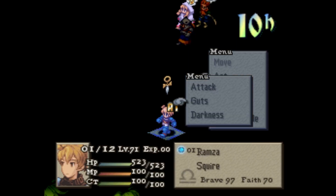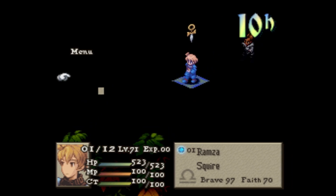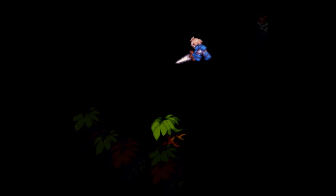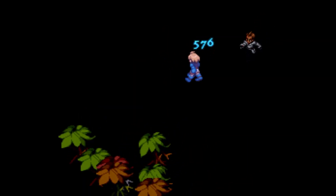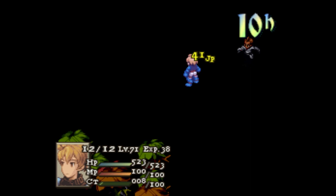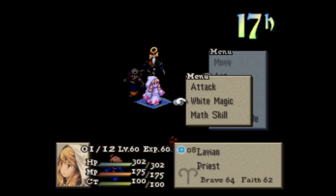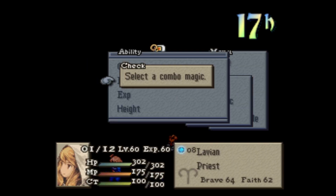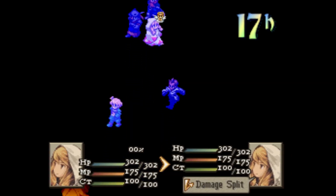We can have Ramza come over here. I don't know if the Night Sword can actually reach from here — actually he can. Not enough to take out the tree but might as well do it. I think going down there might be suicide; I don't know how strong these trees actually are with their attack. So we're just gonna play it safe and see if we can use the height advantage to get some useful status effects up here.